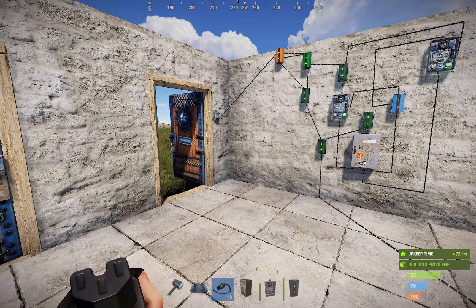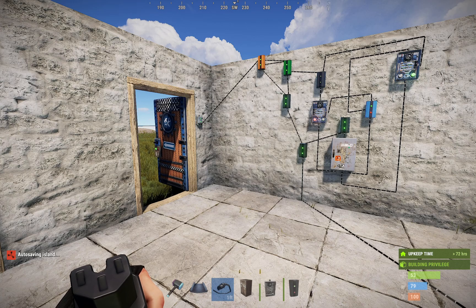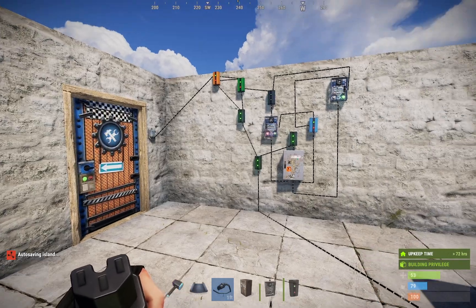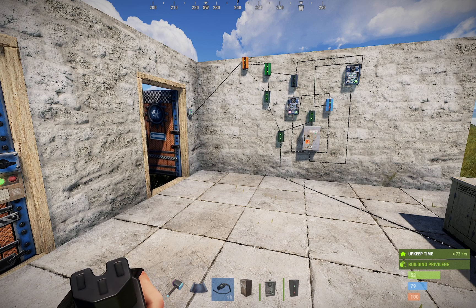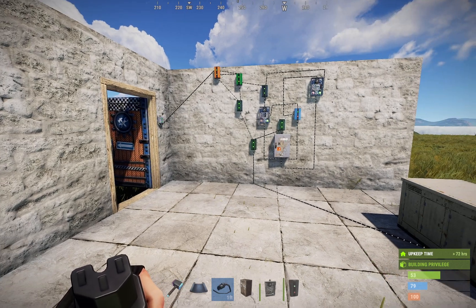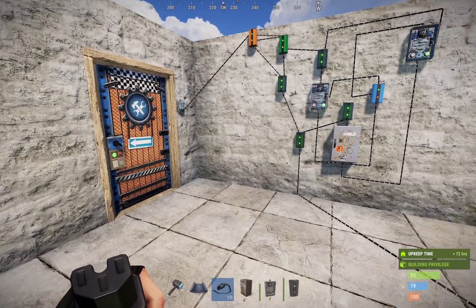It doesn't always open the door, and that's the whole idea — you don't want it to open the door on a regular cadence, or people are going to know you have some kind of tomfoolery setup. What this does is open the door at an irregular interval. Everyone knows that if you're going to get offline raided in Rust, one of the ways raiders decide whether to hit you is whether they hear you inside the base, and the biggest sound you make is doors opening and closing.